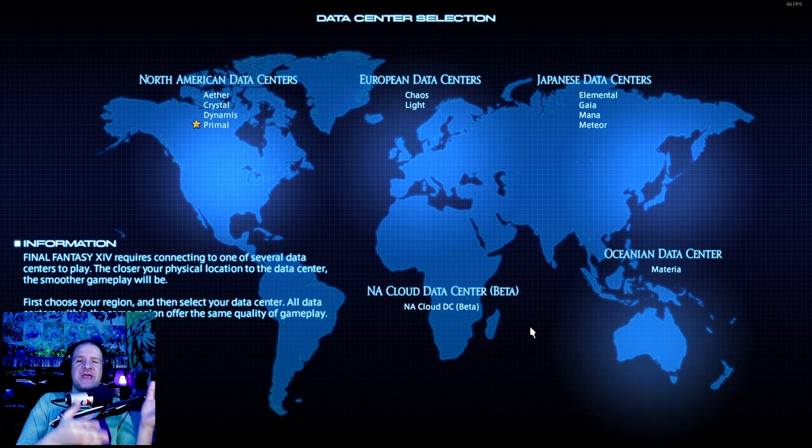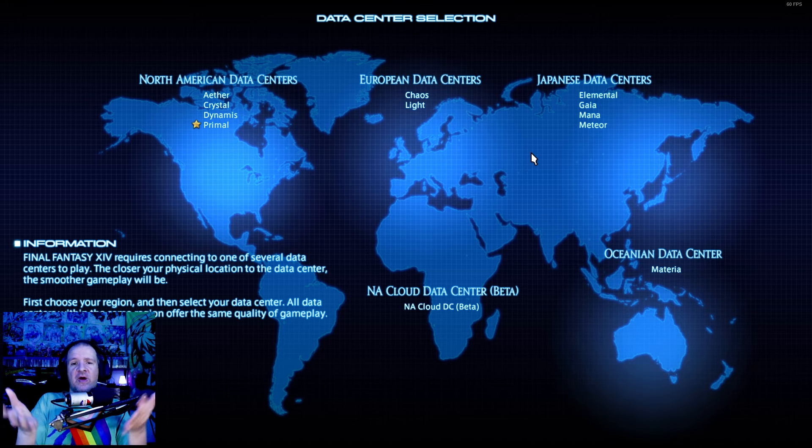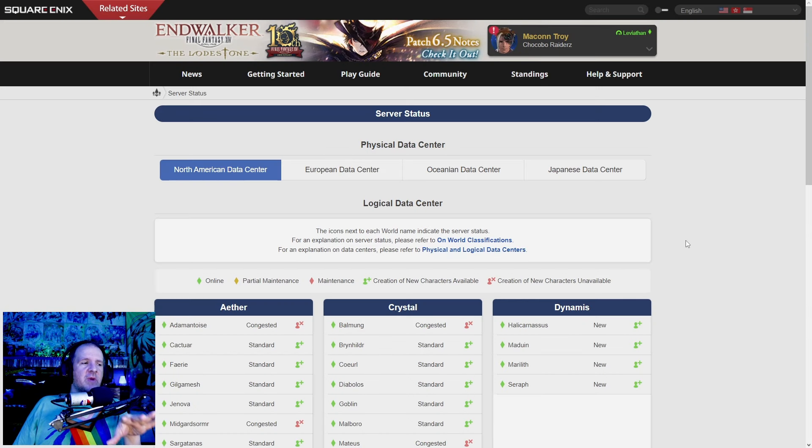Once your character is created, you'll pick your server. Final Fantasy 14 is unique here — there's a North America data center, a Europe data center, and a Japanese data center. You can pick any available server within a data center. Even if your friend plays on a totally different server, don't worry — as long as you're in the same regional data center, you can play together and move freely between different servers.